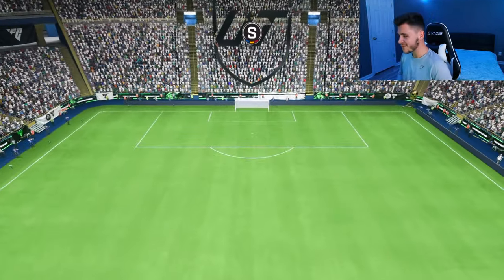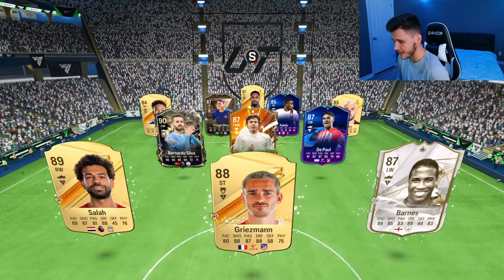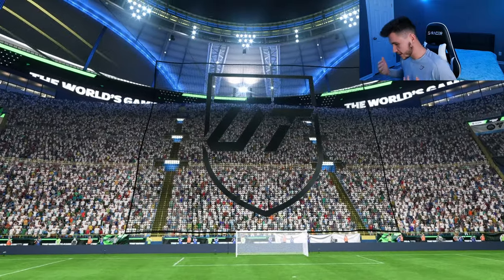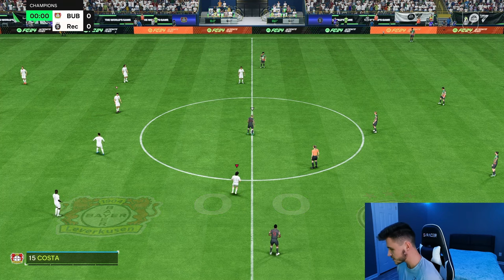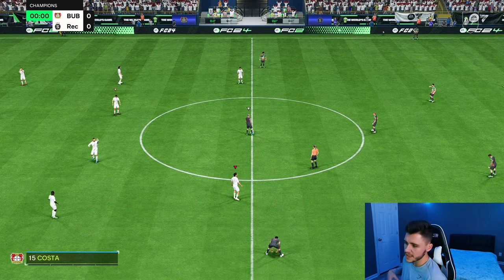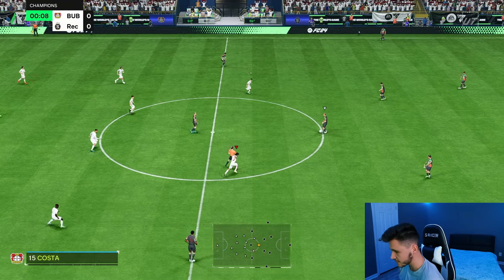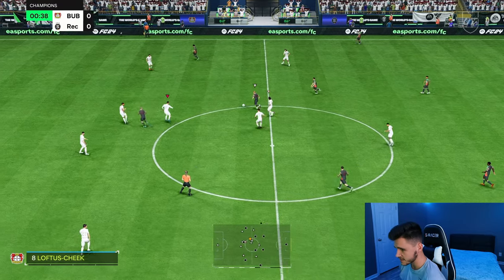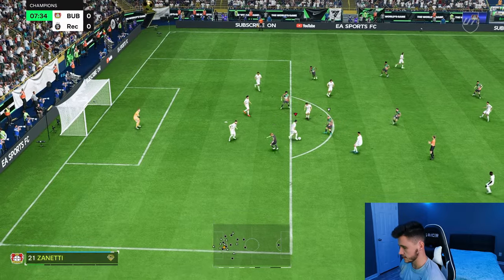Here we are jumping into our final game with Perez. We're coming up against my non-Reece James at right back — Perez is about to have a field day. Bernardo Silva, Brolin, Griezmann, Barnes, Salah — an okay team. My thoughts on the Perez card: he's currently going on the market for roughly 200,000 coins. I don't think he's anything special, but he fits the meta. He has the finesse shot playstyle plus, and that's honestly like a cheat code. His pace is good, his finishing is good, and his dribbling is not too bad either.